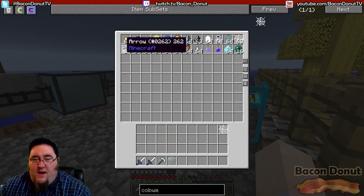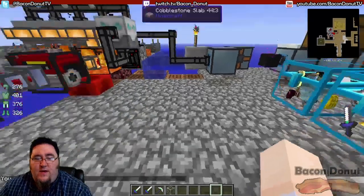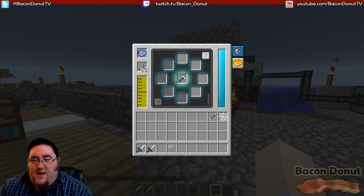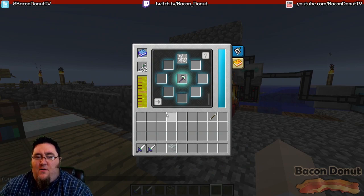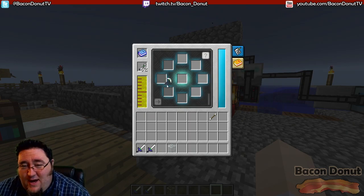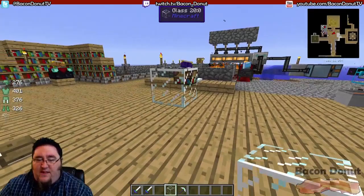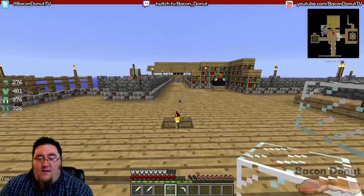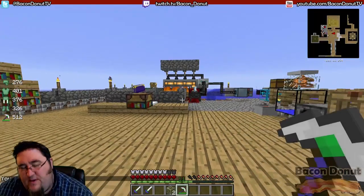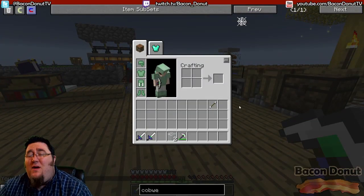We have cobwebs and arrows here. I'm popping into creative so the enchanting is faster. First, let's take the pickaxe and put a cobweb on it — hit go — boom, silk touch. Fairly simple: cobwebs equals silk touch. So now if you have a plain old piece of glass and break it, you get the glass back because of silk touch.